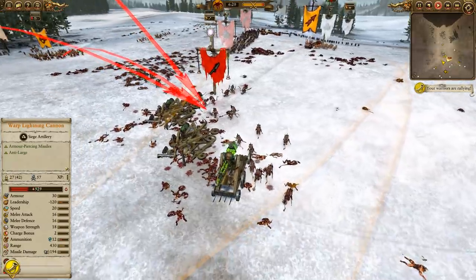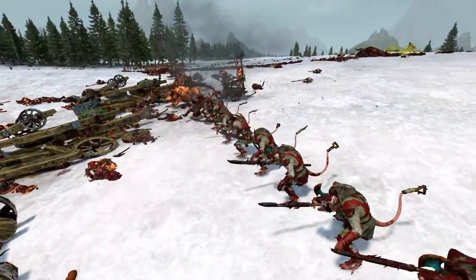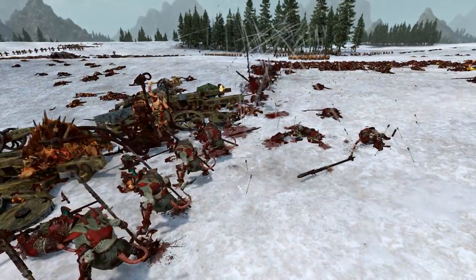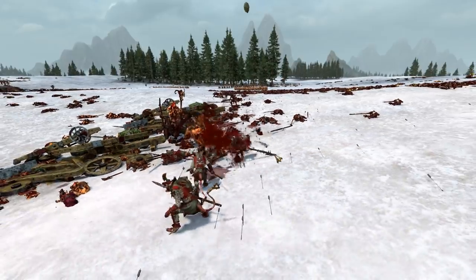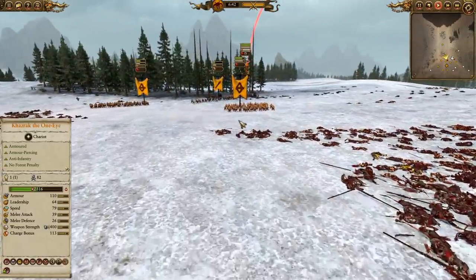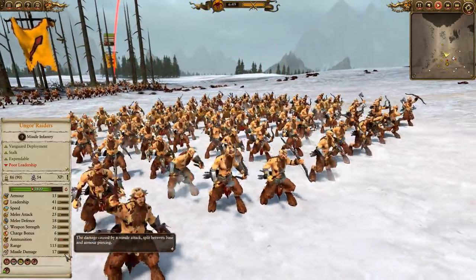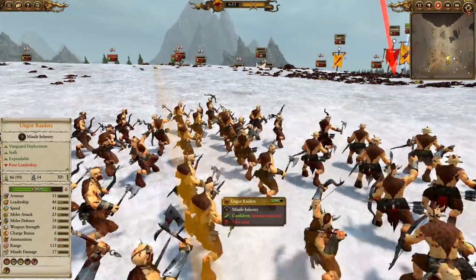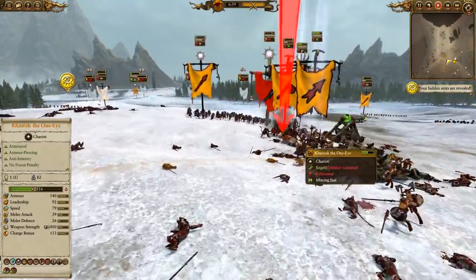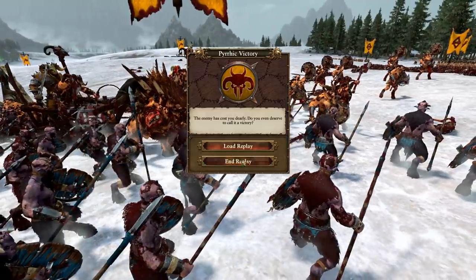Even Skrulk himself decides to route, and it's just the Council Guard left at this point. Chariot Boy is having some fun trying to get through the wreckage of those cannons. That volume of fire is just so good — it's honestly what makes the Ungor Raiders so great. With 90 unit models, even though they only do 1 AP per shot, that many models on a volley is quite impressive. They're completely out of ammo, cheering on their Bray Shaman and Kazrak as they come in to finish off the last of the Council Guard.